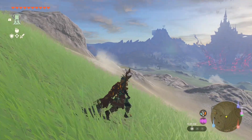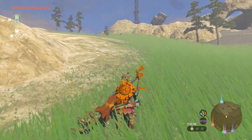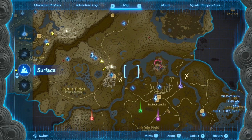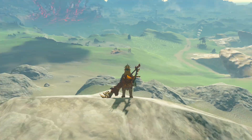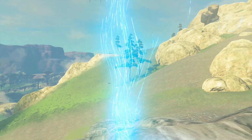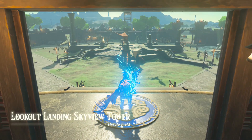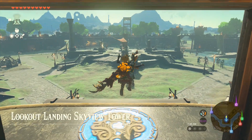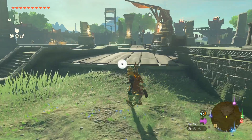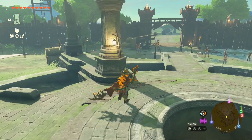Then what you're going to do is head straight to Lookout Landing. Once you're in Lookout Landing, just head straight, and just under the tree you'll find Hesu.